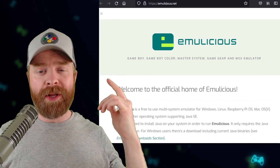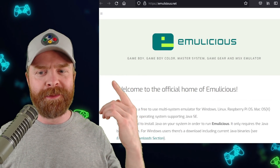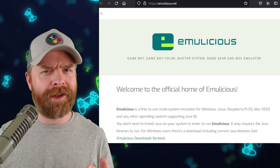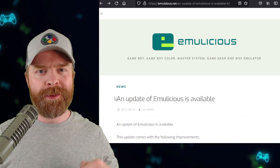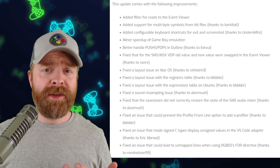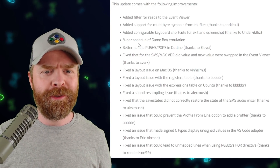Next up, we're talking about Emulicious, which is a Game Boy, Game Boy Color, Sega Master System, Game Gear, and MSX emulator. It is also Java-based, and it's something not a lot of people talk about. I'll leave a link to the official Emulicious page in the description below. It is 100% free and was just updated. This update is actually pretty big — there are a bunch of points and I'm just going to highlight a few.